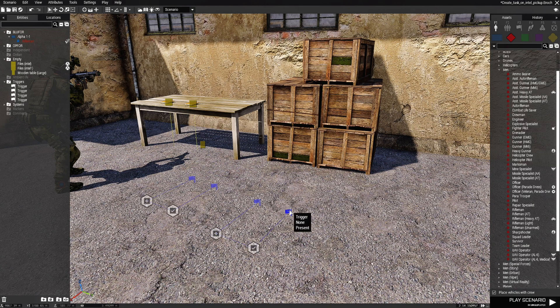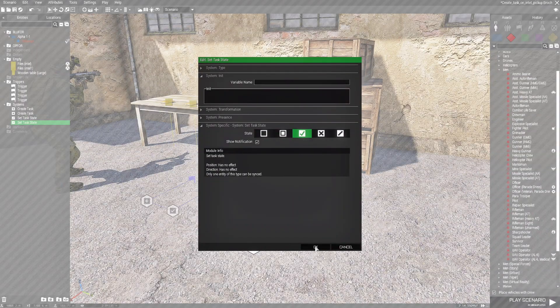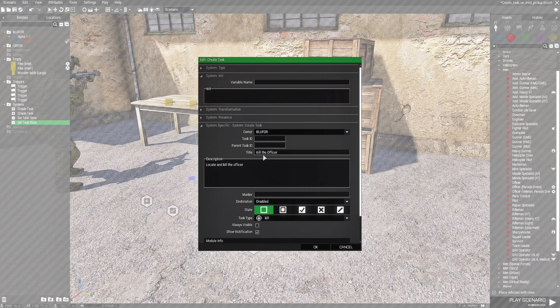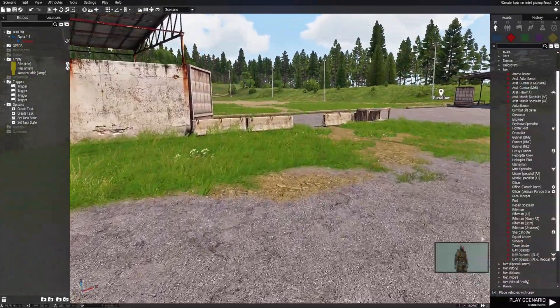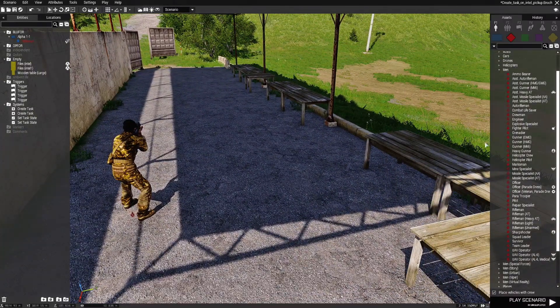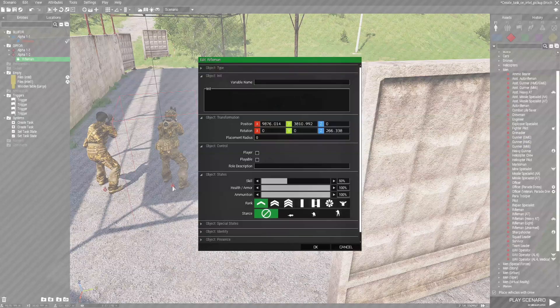This trigger we're going to name 'rm' as in rifleman, and change the task to 'rifleman'. The Set Task State is fine. In the Create Task module this one will be changed to 'rifleman' with title 'Rifleman' and description 'Locate and kill the rifleman'. Everything else is good, hit OK. We're going to place down a rifleman next to the officer, and in the variable name box name him 'rm'.